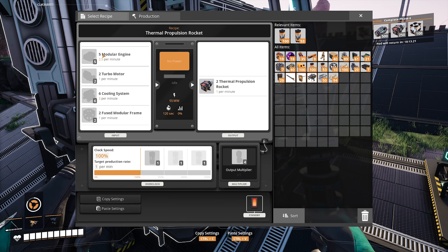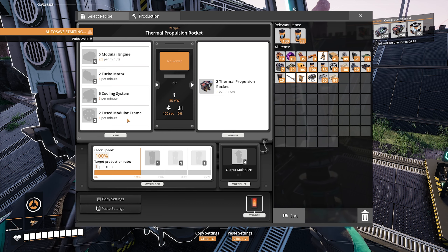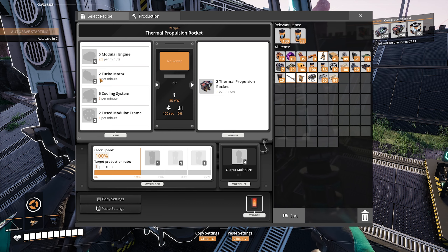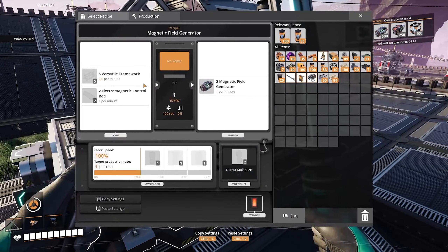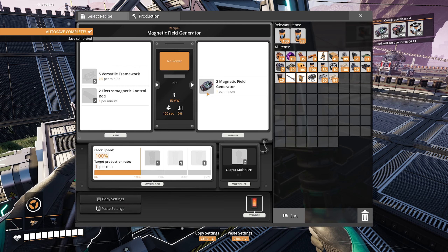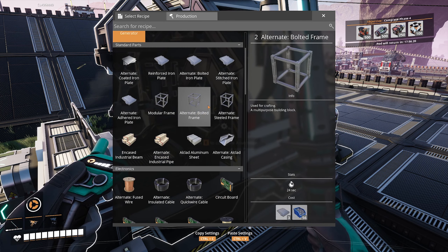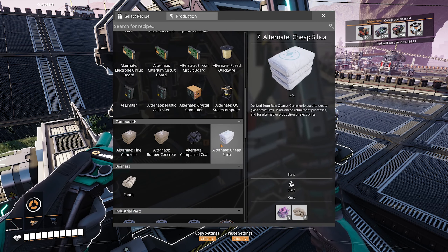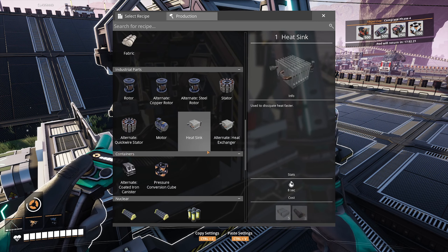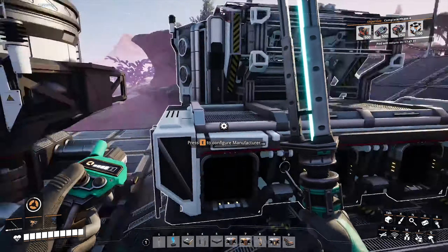The thermal propulsion rocket is obviously a goal — we need it. So we need modular engines, turbo motors, cooling systems, and fused modular frames. Turbo motors and modular engines are the next ones. The magnetic field generator is not too bad either, so that's another one we need to make as well.